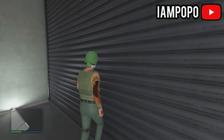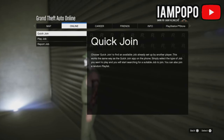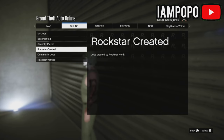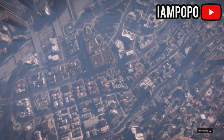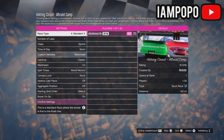You will notice that you can't exit your nightclub garage. To exit the garage, start up a stunt race. When you load in, quit the job.